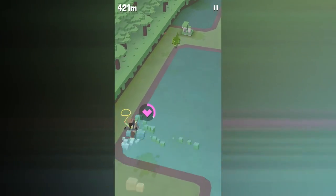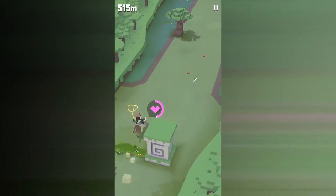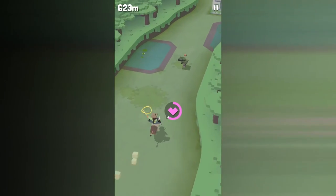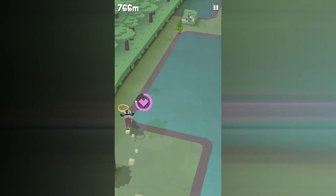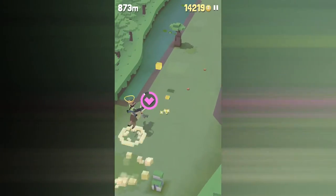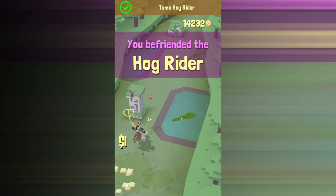Avoiding those simultaneous alligators was the hardest part. If you run straight down the middle you're going to die. What I found works is to run closer to one side and then do a quick zigzag pattern — that way you barely avoid getting eaten by both alligators. That's the only surefire method I found.